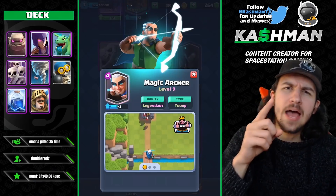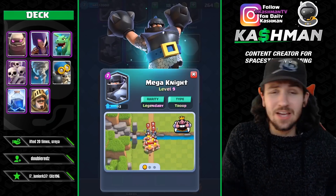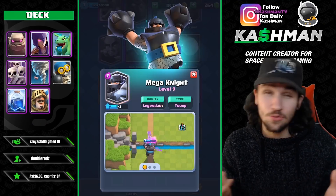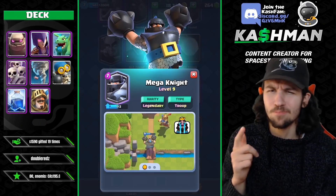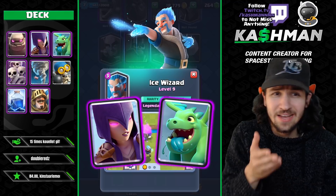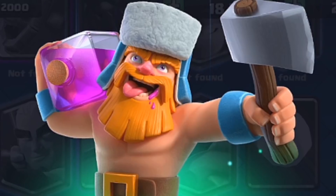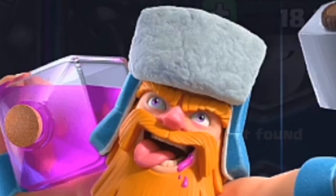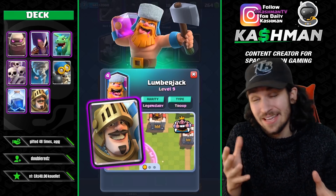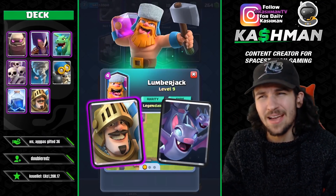If you unlock the Magic Archer, you can substitute it for the Witch in either of these two decks. If you get the Mega Knight, you can put the Mega Knight instead of the Pekka in the Pekka deck. In the Golem deck, the Mega Knight doesn't really fit, so if you unlock Mega Knight you should probably use the Pekka deck with Mega Knight instead. If you unlock the Ice Wizard, you can change it for the Witch in either of the two decks, or even for the Baby Dragon in the Golem deck. If you unlock the Lumberjack, you can change the Lumberjack in for the Prince in the Golem deck, or add the Lumberjack to the Pekka deck instead of the Bats.